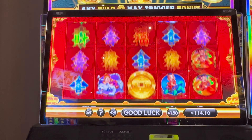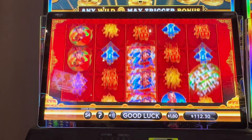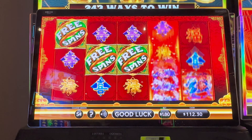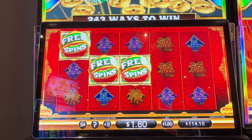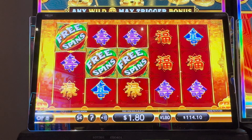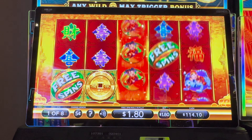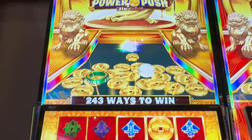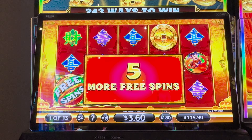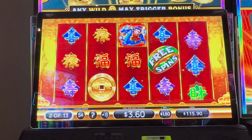Oh come on — free spins, free spins! Yes, we got the free spins! I'm glad we decided to keep going. Always do your backups. More free spins — re-trigger! I think that's a re-trigger. Five more free spins — I will not complain. Let's keep it going. This is why I love 5-cent denomination. Yay for 5 cents!